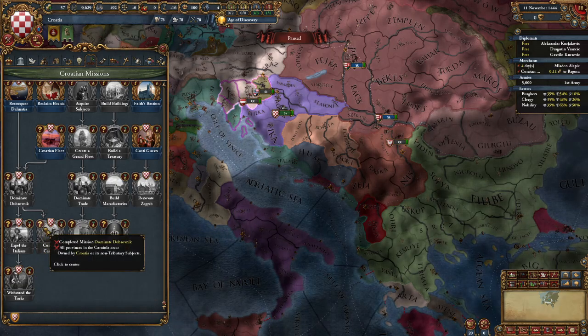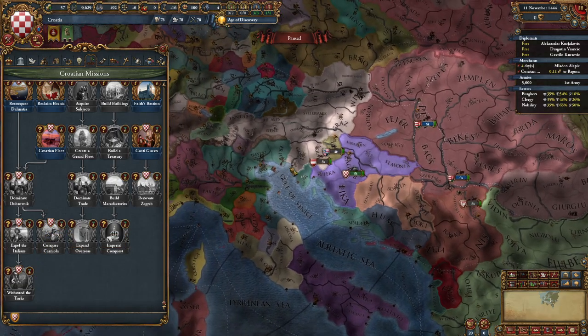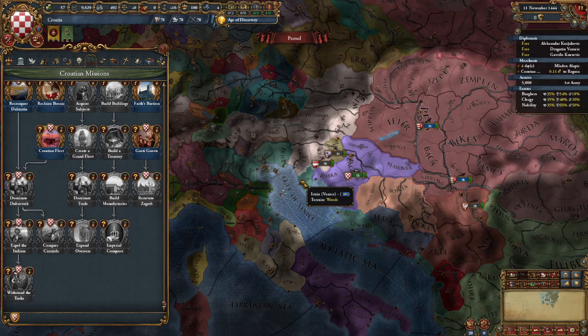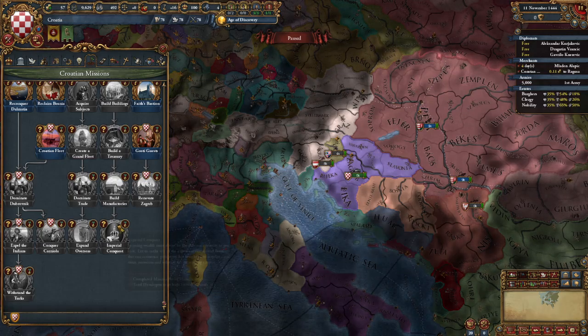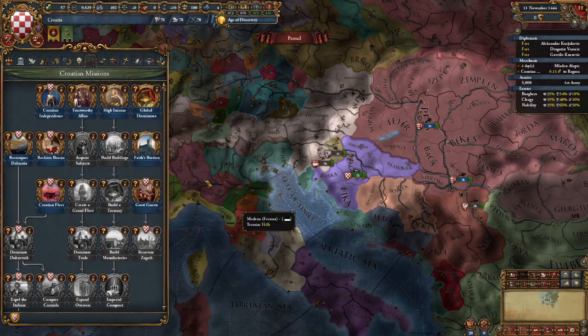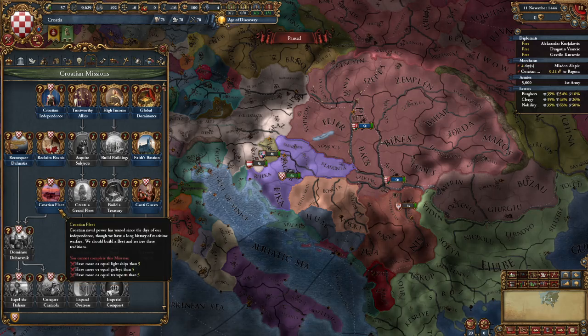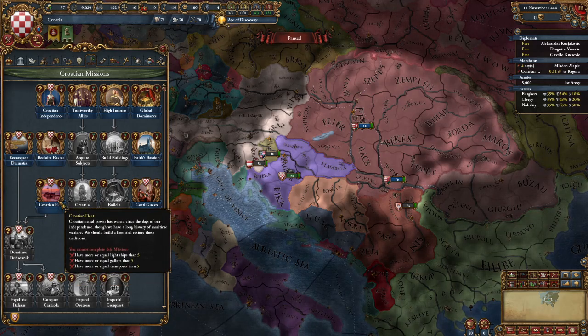It seems relatively simple. You're punching into the north of the Balkans and heading into Italy. By the way, if you form Dalmatia, it is the exact same mission tree. So your mission tree will not change if you form Dalmatia — you'll just get really nice ideas.